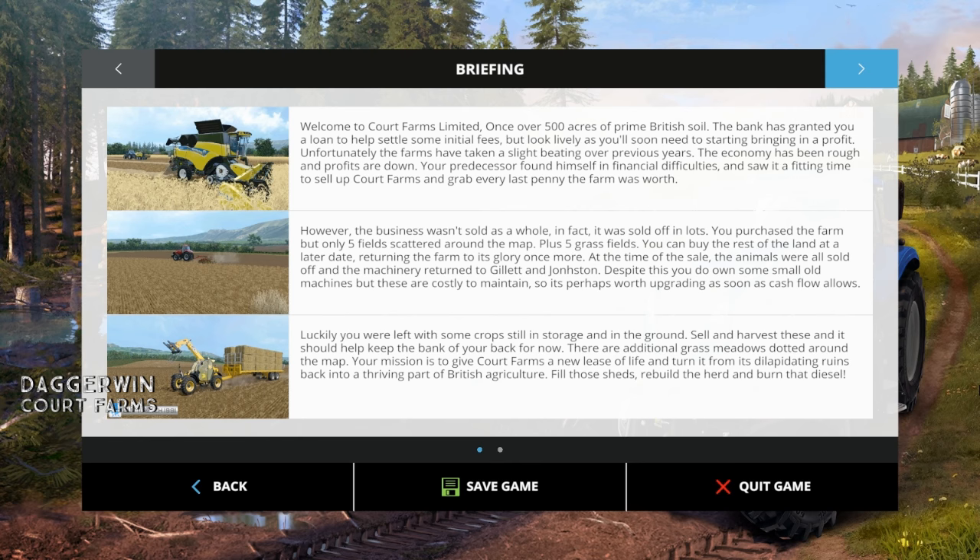Welcome to Court Farms Limited. Once over 500 acres of prime British soil. The bank has granted you a loan to help settle some initial fees, but look lively as you'll soon need to start bringing in a profit. Unfortunately the farms have taken a slight beating over previous years — the economy has been rough and profits are down. Your predecessor found himself in financial difficulties and saw it fitting time to sell Court Farms and grab every last penny the farm is worth. However the business was not sold as a whole — it was sold off in lots. You purchased the farm but only five fields scattered over the map plus five grass fields. You can buy the rest of the land at a later date, returning the farm to its glory once more.